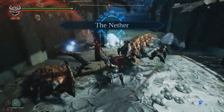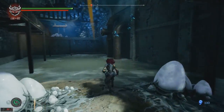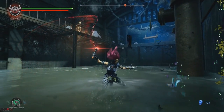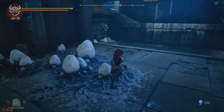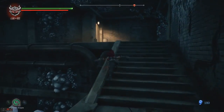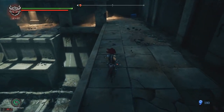Also, jumping to your death does not work in this game. You have to actually let an enemy kill you. If you try to kill all the enemies and then jump to your death, all that happens is the game will just respawn you near the spot where you fell out of bounds. So you have to allow an enemy to kill you.